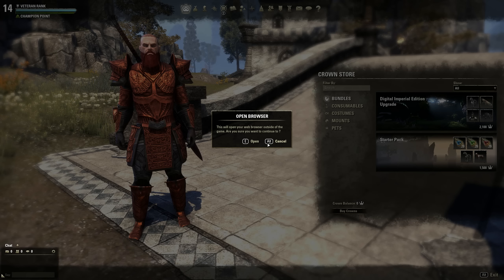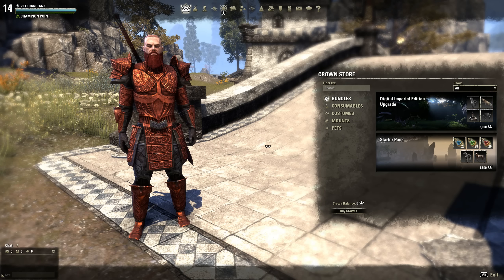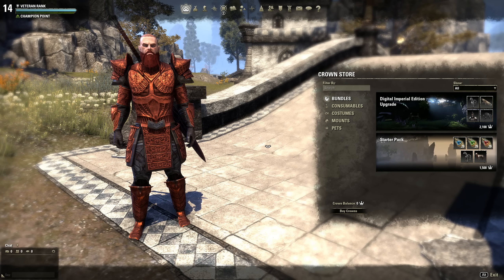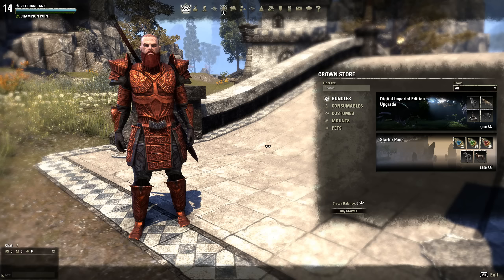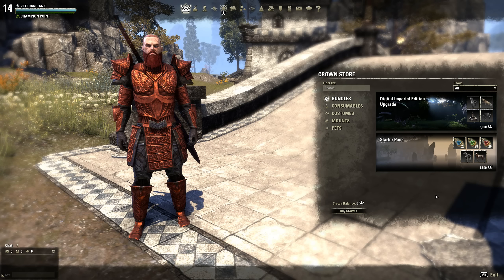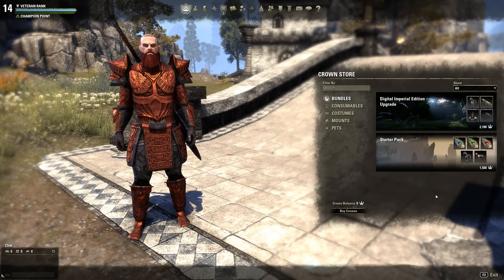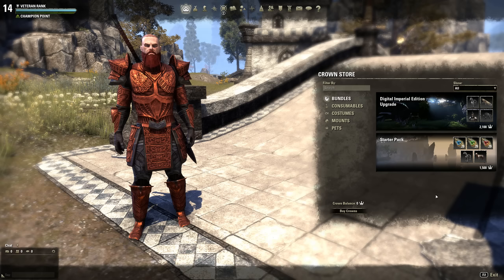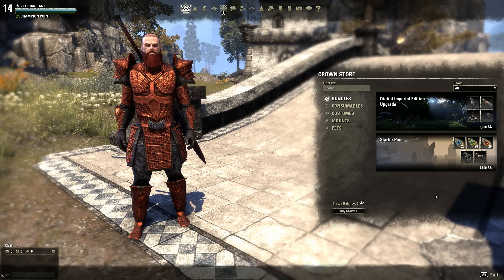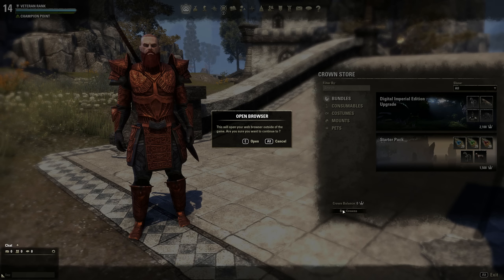There are a couple other ways to get crowns. One: if you are still a subscriber and pay the $15 a month — you don't have to once it comes out in March — but if you want to, you pay $15 a month, you get ESO Plus and it gives you 1500 crowns every month. On top of that, for every month you've been a subscriber you get an extra 100 crowns, and you also get 500 crowns just for buying the game.